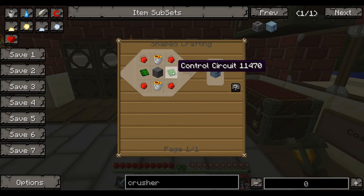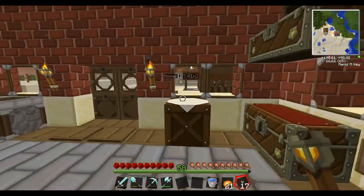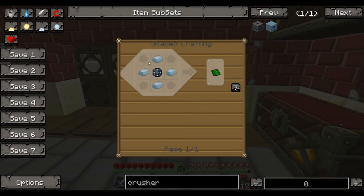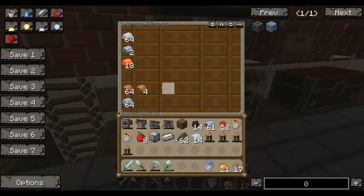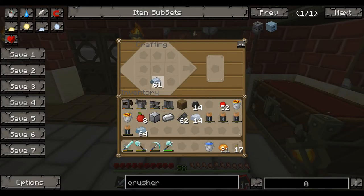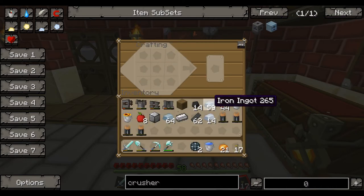We need redstone and basic circuits — or some control circuits. I'm going to stick with control circuits; they're just easier to make. Platinum and enriched alloy. We have our platinum, we have our iron. We actually need four. It takes me a little bit to get used to the recipes — I'm really used to all the tech-it recipes.